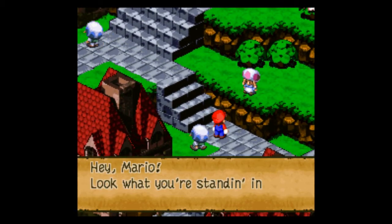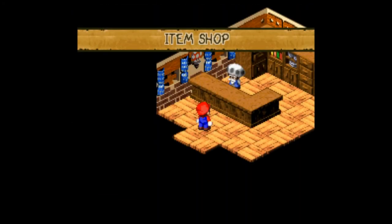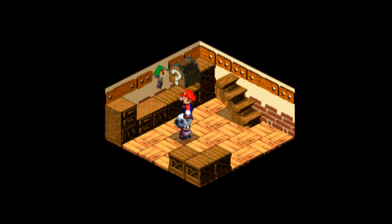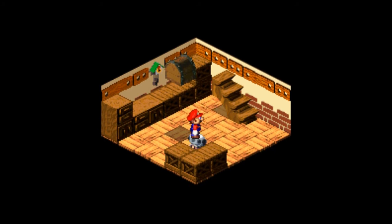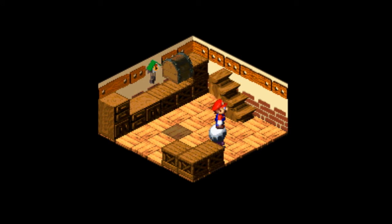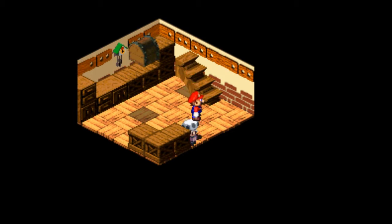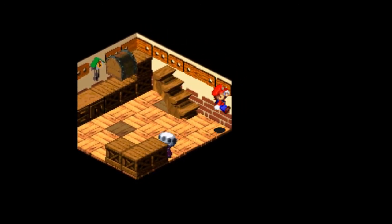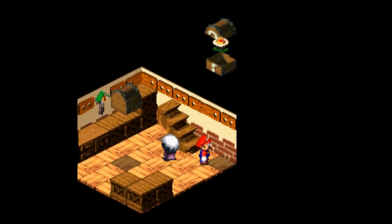First we're going to walk to the item shop. But first this character tells a joke that Mario is standing in something and you have to jump, and she says 'ha ha I gotcha.' There are a bunch of hidden treasure chests everywhere and I'm going to tell you the ones I remember off the top of my head. Right now there is one in the top right corner, but this toad guy has to walk to a closer spot for me to jump up there and get it. Finally he did.